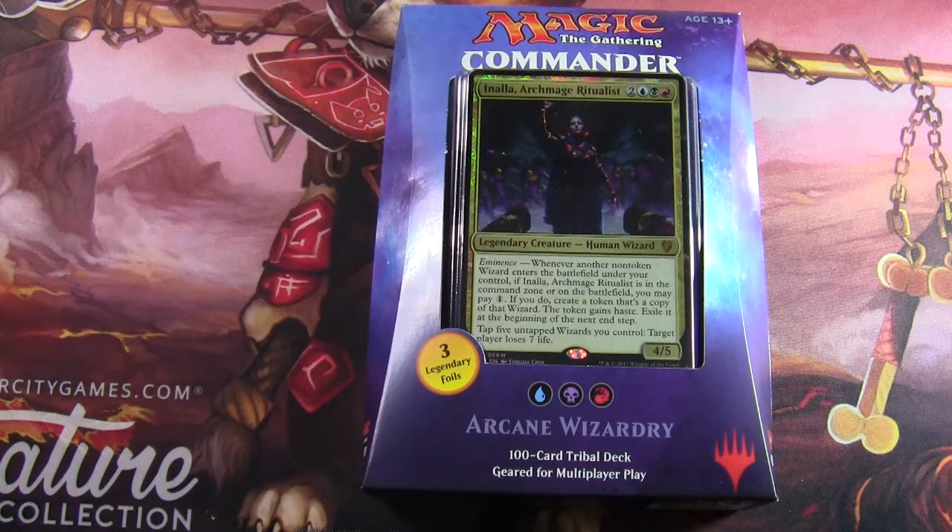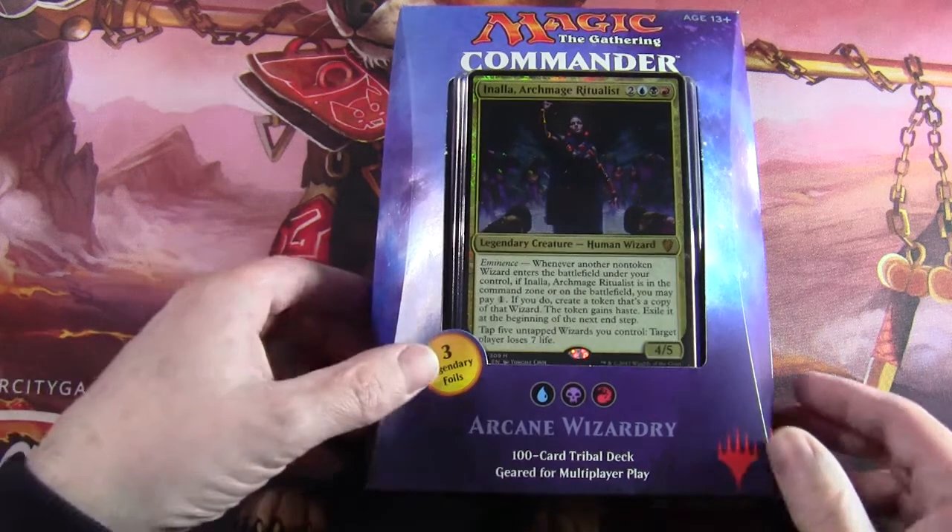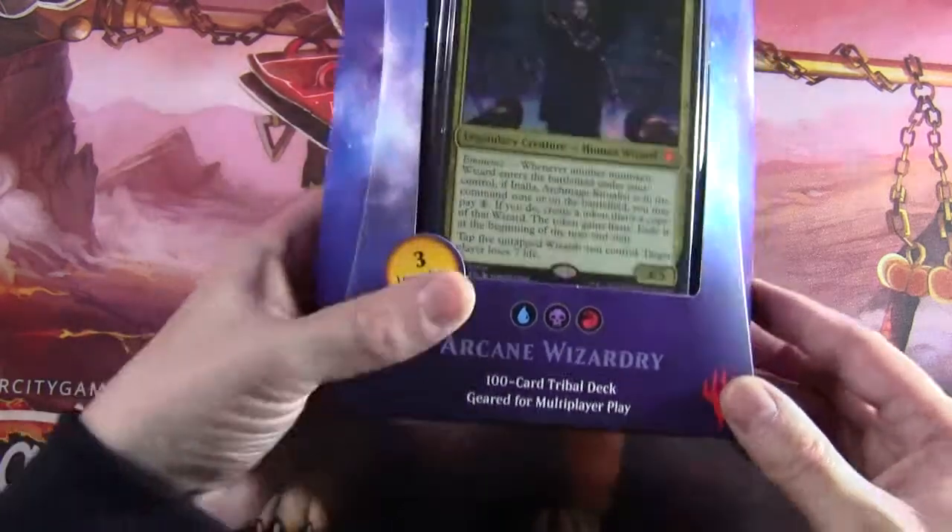Hello and welcome to another Magic the Gathering unboxing. Today we're going to be looking at the third of the four Commander 2017 decks. This one is the Wizard Tribal Arcane Wizardry deck with Inalia Archmage Ritualist, and it's a blue-black-red deck.